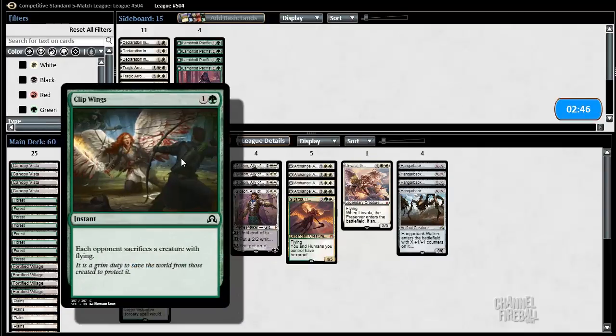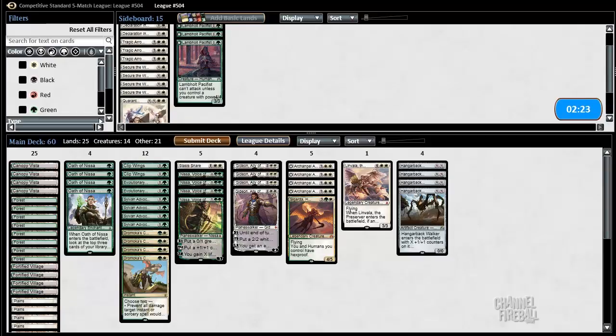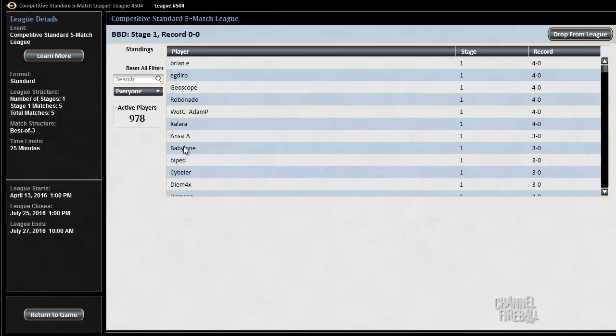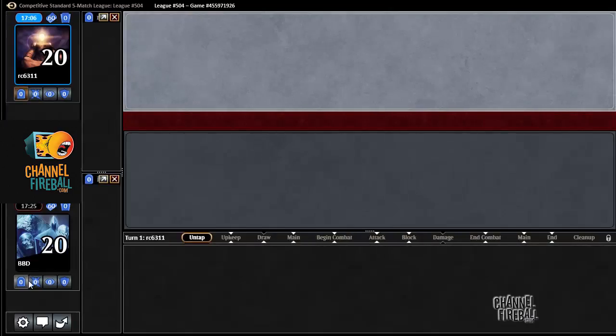Clip Wings and Stasis Snare are hopefully enough to take care of Abbey. Could maybe bring in Declaration in Stone — that's certainly a possible way to take care of that card, because right now we only have a couple of answers to Westvale Abbey. I don't really want to cut any of these. I think we're just going to run it back and hopefully we don't get specifically Abbey'd.